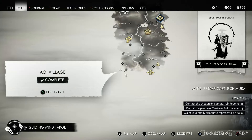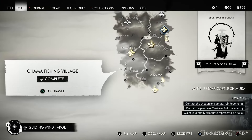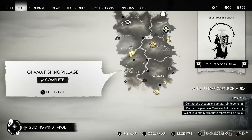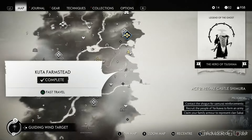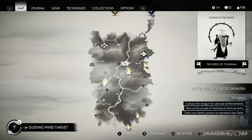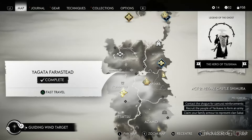Starting off from the south, the first key we can obtain is going to be for liberating Aoi Village. Then just a little bit further north we're going to find Ohama Fishing Village which is going to give us the second key. Then over to the east we're going to get the third key for freeing Kuta Farm. Then in the north western part of the first region we're going to get the fourth key for freeing Yagata Farm.